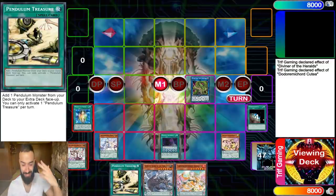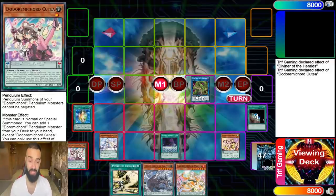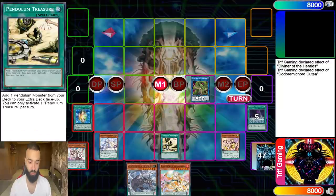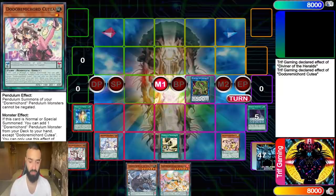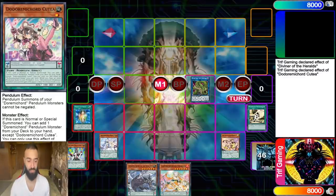Duelist Alliance searches Pendulum Treasure, but if you already have it, Duelist Alliance can search something else as a one-up. What we're actually going to search is Performapal Pendulum Sorcerer, because it synergizes so well with this deck. Now we proceed to pendulum summon. Yes, this does lose to Nibiru, but when you're playing Duremicord you have to pick your battles.